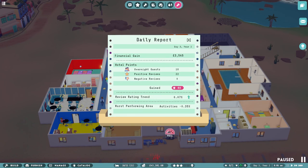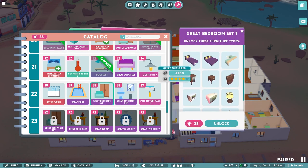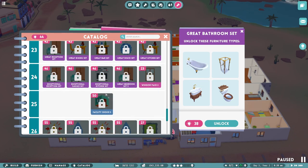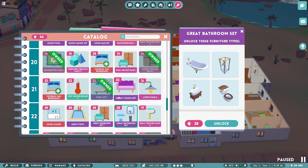18 overnight guests, excellent. And 22 positive reviews. And our review trend is still on the up — 0.07%. So what can we spend our 44 catalogue points on? The great bedroom set, which gives me these four-star things. More wall textures. A great pool. A great bathroom set. All this little four-star stuff. Now, what I want — I want to open a casino, because I don't have any casino options available to me at the moment. But I need to spend all this before I get the choice of adding another facility into my hotel. So that's going to be a little while away.